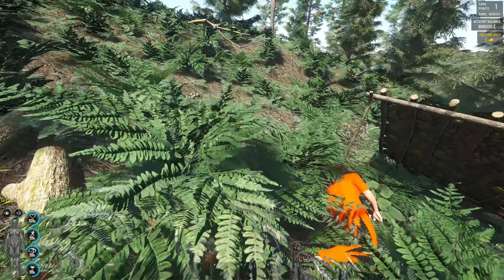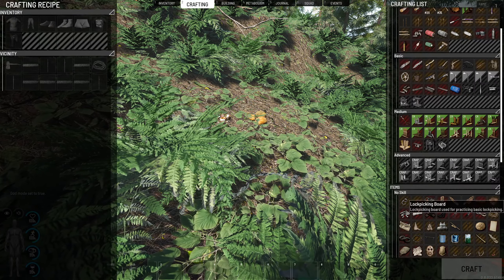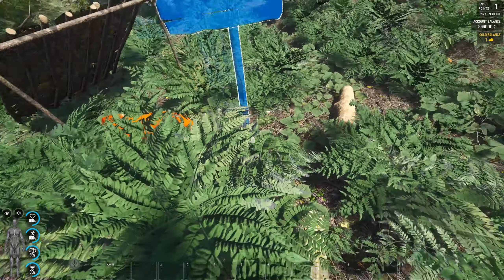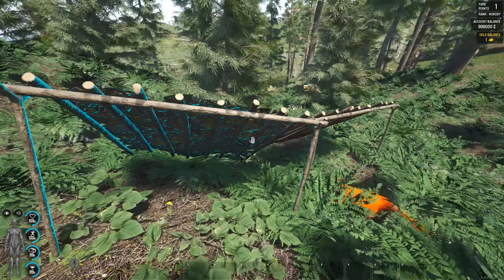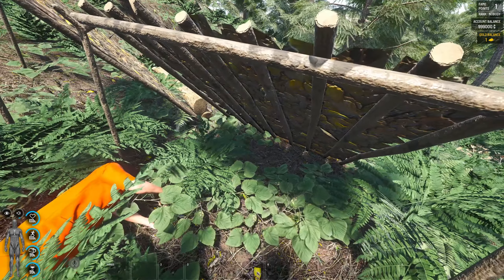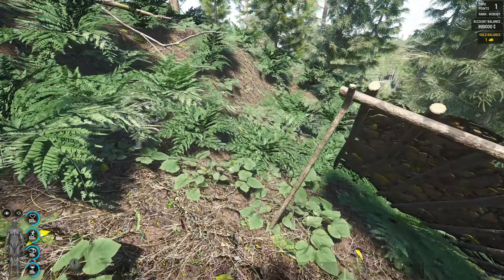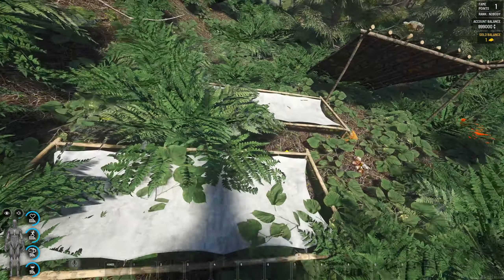I'll show you something important now. God Mode in this game is only for base building — it lets you fill in blueprints automatically, which I'm using here in single player with admin commands. Here's what you need to know about spawning: if you build another shelter, you don't spawn back to the first one, and you cannot choose which shelter to spawn to. You always spawn back to your last-built shelter. So if you make a new one, all your previous shelters become redundant.